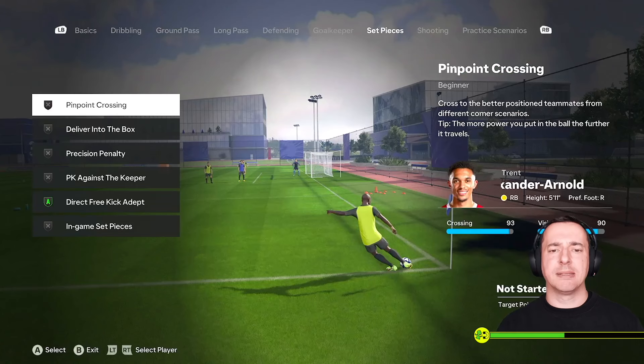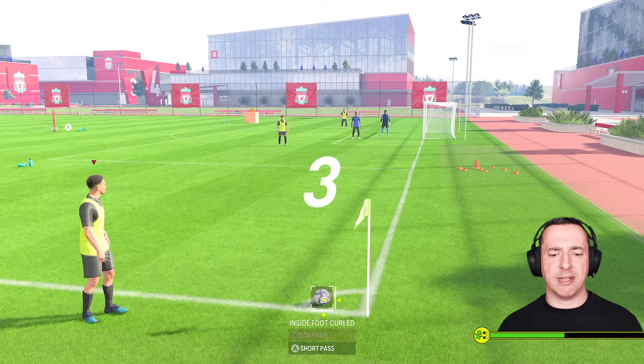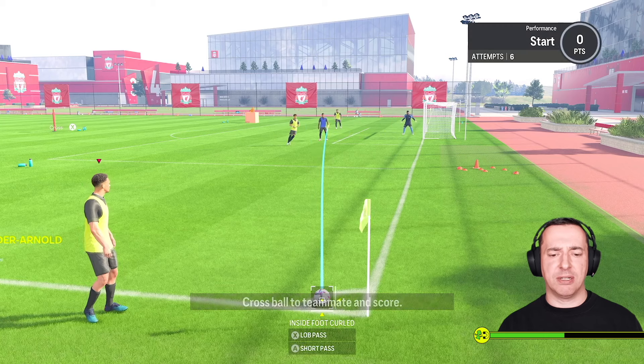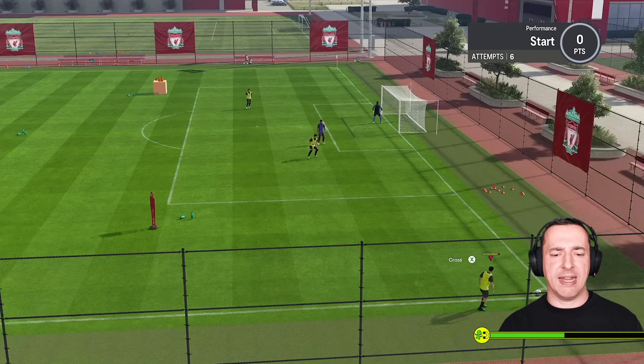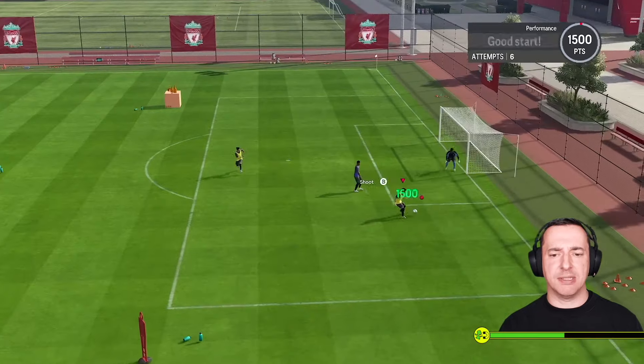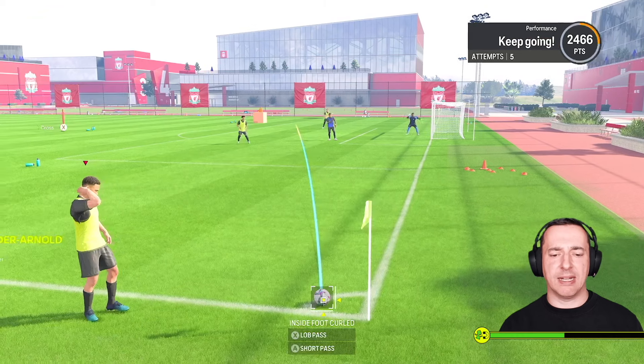That's how we do it with a free kick. Now let's have a look with a corner. We've got pinpoint crossing and, just like before, we've got the same option here. We can adjust to select knuckle, and as we bang that in, we'll get a knuckle going forwards — keeping the ball nice and low.